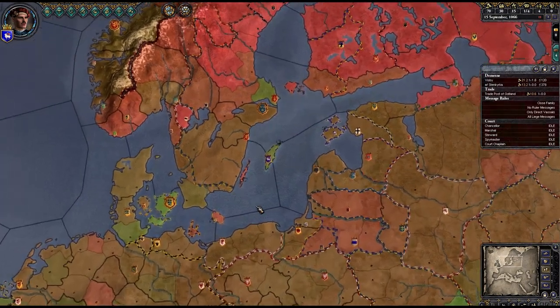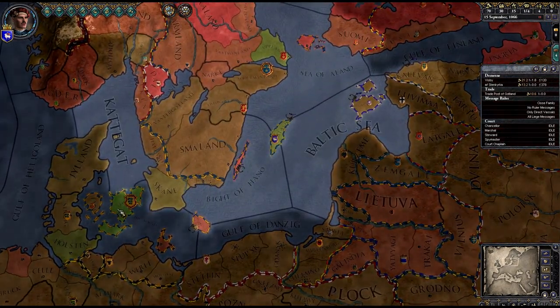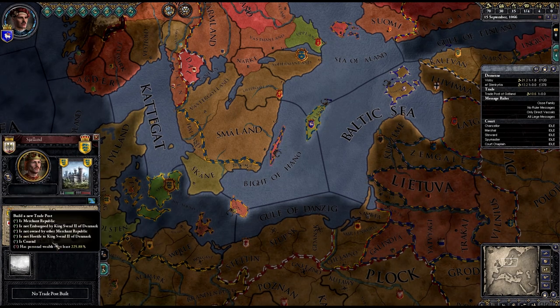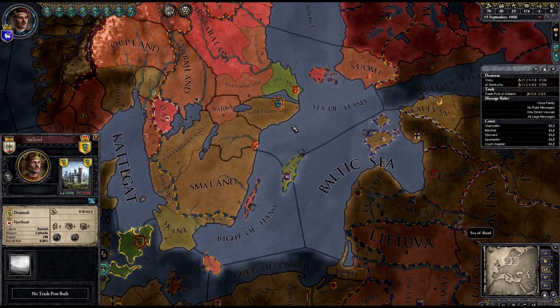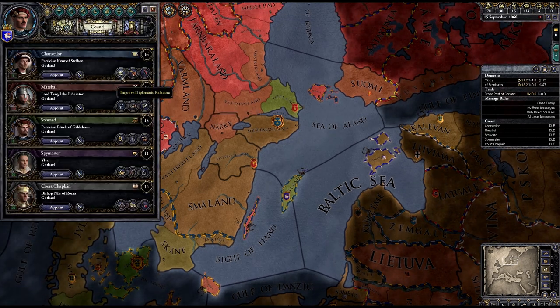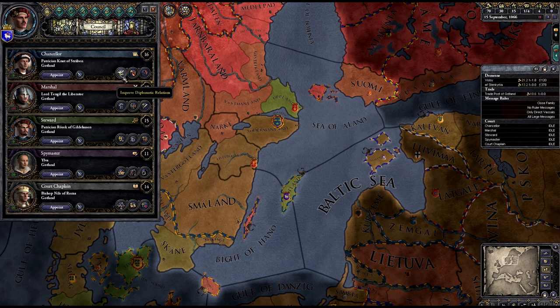We are going to aim for setting up a new trade post, and I'm going to start by going for Denmark, I think. It's expensive, so we're going to have to save up money. To do that, we need to set our council to work and start doing some things here.